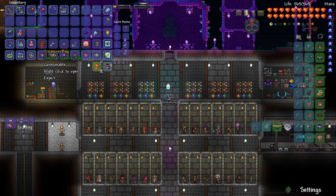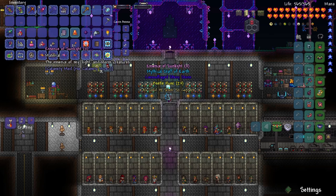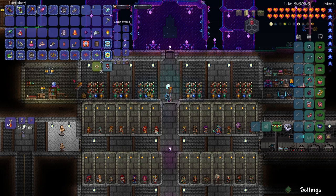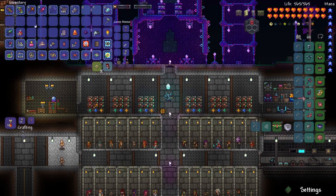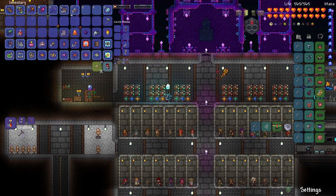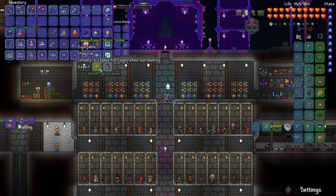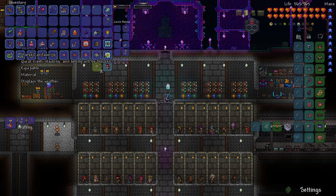Alright, let's actually open the treasure bag. Boom. Essence of Sunlight. The Staff of Earth. We got some boulders — some moldy burgers. Well, they're more like meatballs, if anything. The Beetle Husk, Shiny Stone, just all that stuff. Now that I've defeated Golem, I believe I can mine Scoria Bars in the Abyss with my Picksaw. I'm not completely sure — this is kind of a guess — so let's head over there and find out.